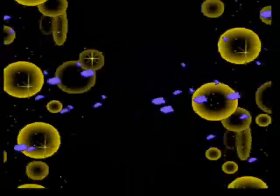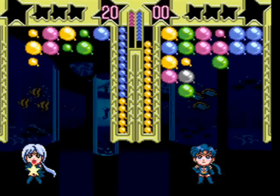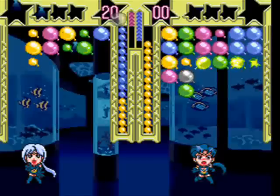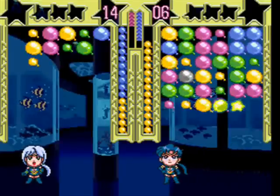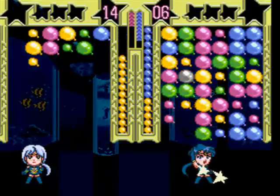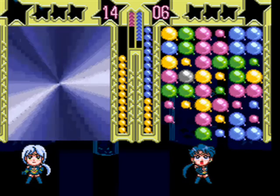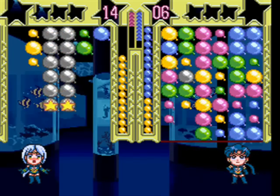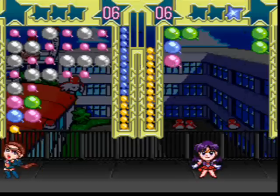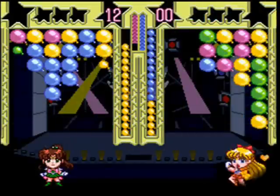There was also a sequel made to this game, based on the fifth series of the anime. In Fuwa Fuwa Panic 2, you could play as any of the five inner soldiers, or one of the three Sailor Starlights. The soldiers' moves got an upgrade, and the starlights got some pretty cheap moves — like Sailor Star Maker's 'Star Gentle Uterus,' and I'm serious by the way, which makes 99 balloons spawn for her opponent. Gameplay became a little more challenging in that you could only burst balloons if they were in sets of two or more, unlike the Super S game where you could burst singles.